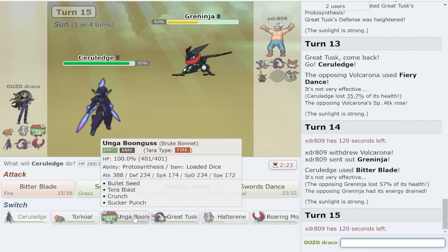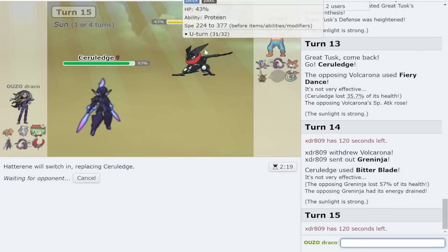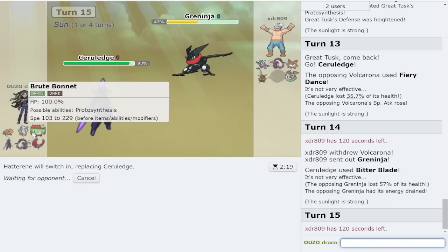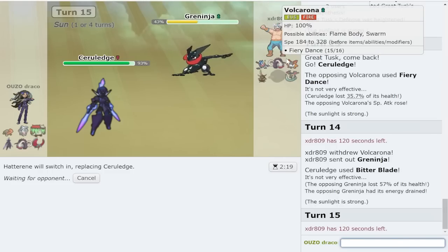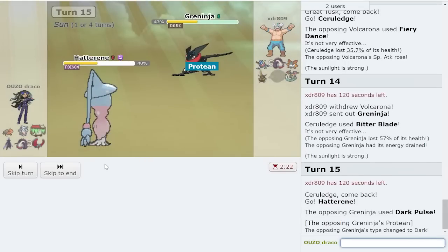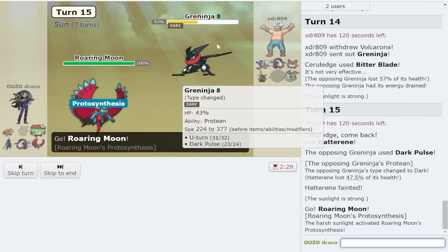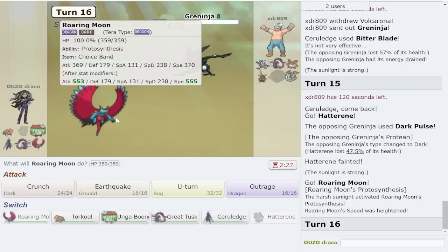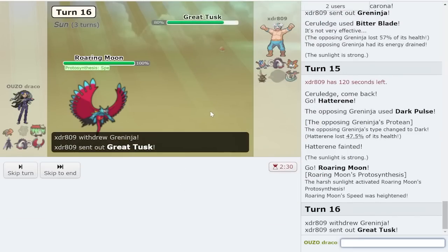I'm going to make the Hatterene play just in case they do dark pulse, because after that I can go to Brute. I think Brute chaos Greninja with sucker punch, and the loaded dice set is just looking nasty in general - as long as we keep Ceruledge alive I should be good versus Volcarona. There's a dark pulse, they knock me out. I'm 100% faster than them and I'll go for U-turn here on Great Tusk.